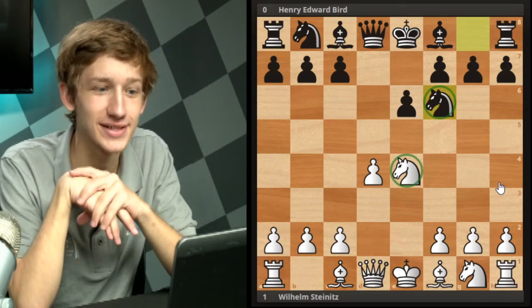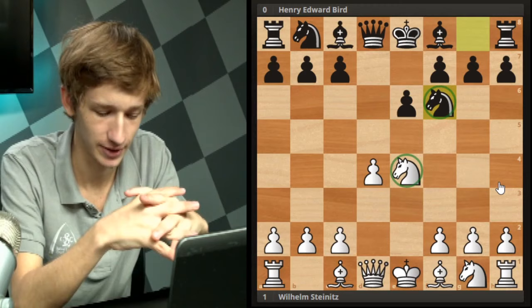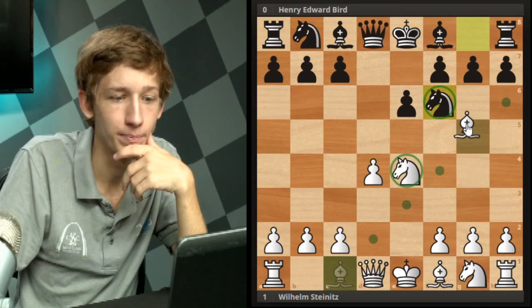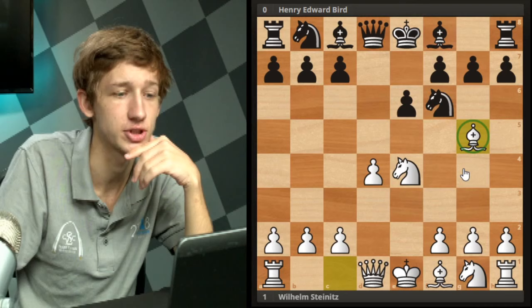Flash Gordon in the chat saying e6 was Bird's first mistake - you're not wrong. Just take it from Anish Giri: the French is a difficult opening to get a hold of. I think a lot of beginners and probably a lot of experienced chess players would play the move Bg5, and Bg5 is by no means a bad move. It's been played plenty of times and this is a perfectly fine position for white.